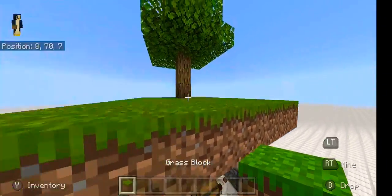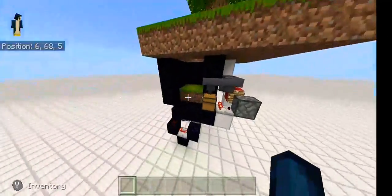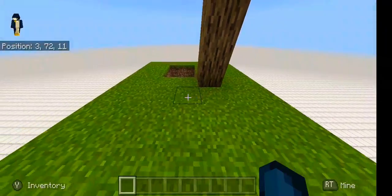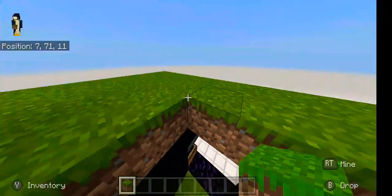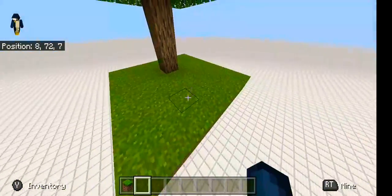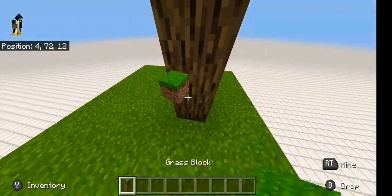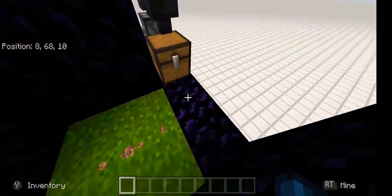That is the undetectable base — of course unless they're mining around. Make sure you have something indicating where this block is underneath the minecart with the hopper. It's completely seamless; you can't even see it unless you're digging around and stumble upon it.